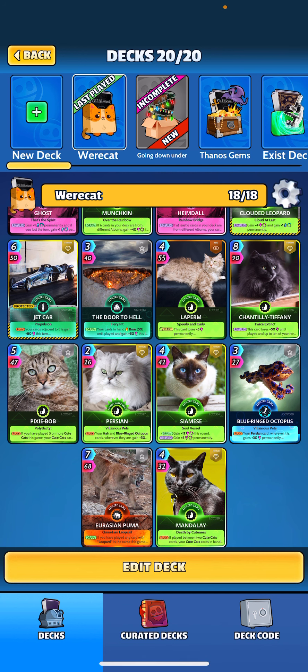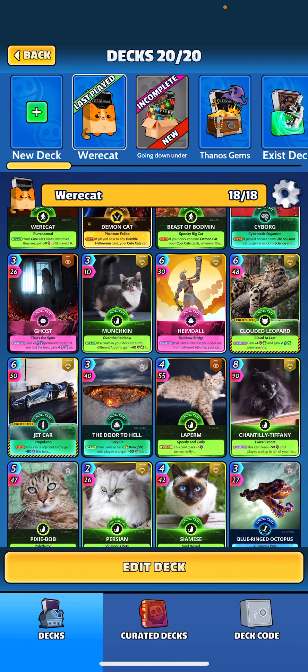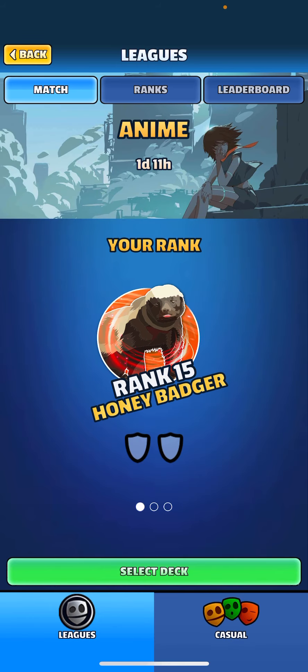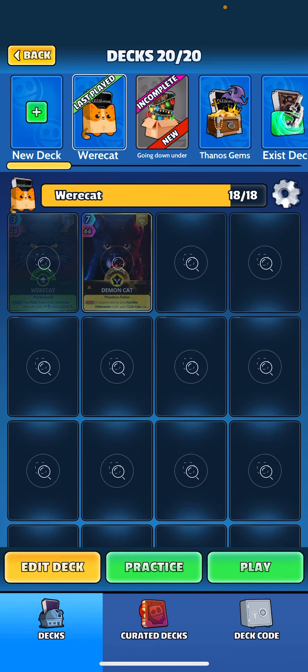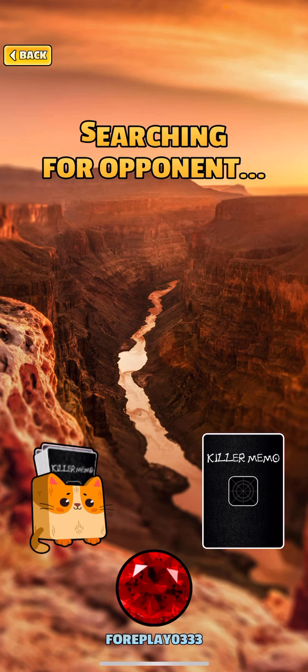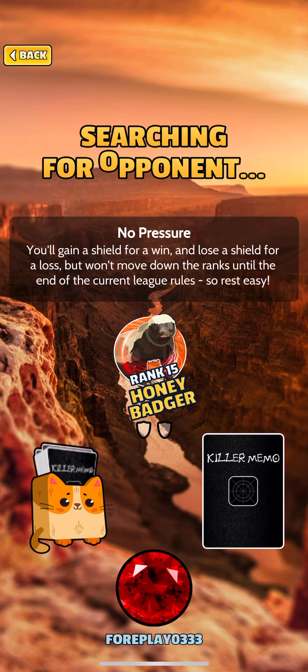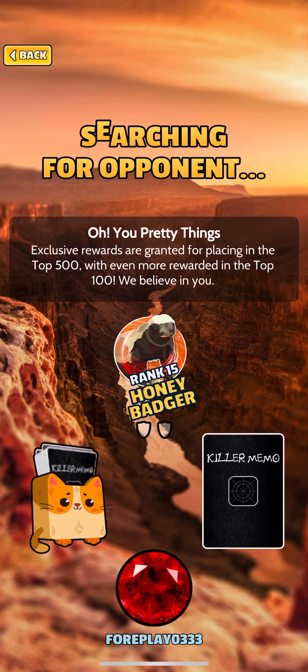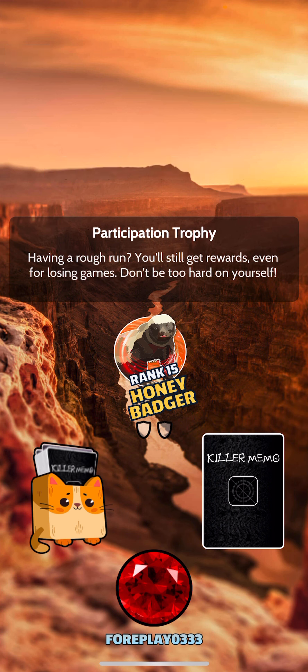On round five, playing the Mandalay with two other cute cats actually beat two ancient Egyptian decks back to back previously, so that was pretty nice. I was kind of surprised this deck did beat that. I won the first three rounds on both of them — Egypt doesn't hit very hard early, so I was able to steal the first two, and the third one's where it gets kind of dicey, but I did pull through on both games.